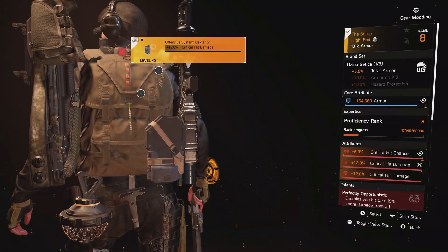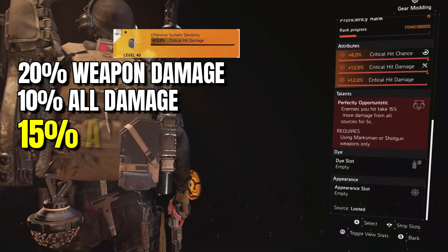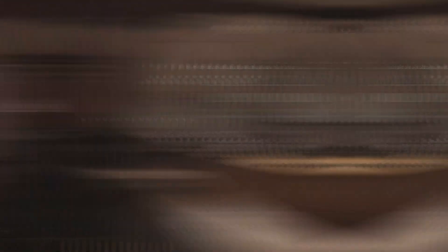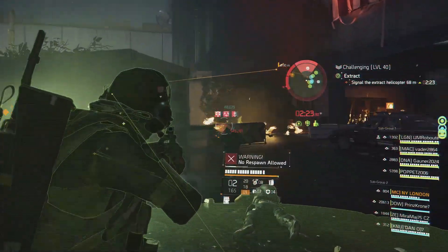The talent Perfect Opportunistic on the setup backpack then buffs all damage by a further 15% on enemies that you hit with a shotgun or marksman rifle. Now, Countdown is fast paced and frenetic, so put that marksman rifle back in your stash now. The way forward is to run with a shotgun.